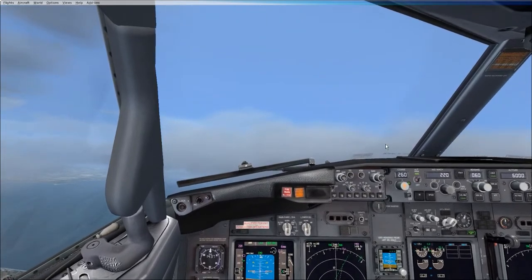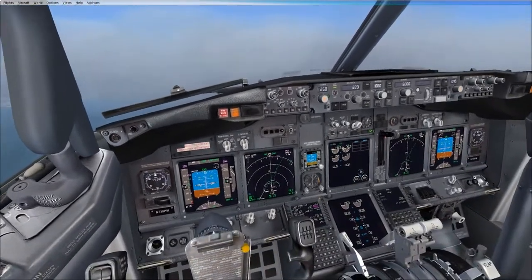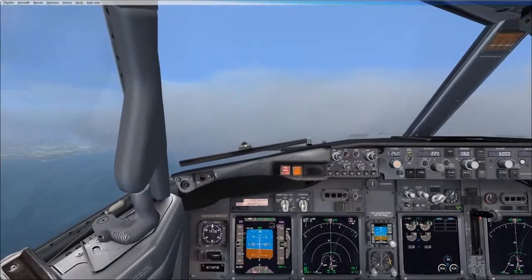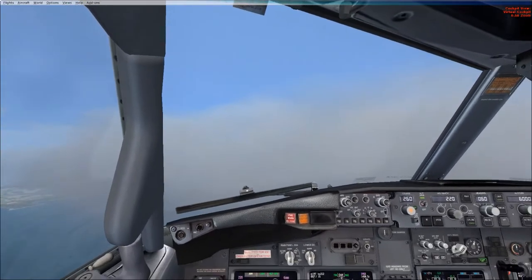So now you've got... thrust levers are still armed. That's why you've got an arm position. See what it says in your FMAs right now? You've got ARM, LNAV, MCP speed. Yeah. So thrust lever mode is in ARM. Fine for now.